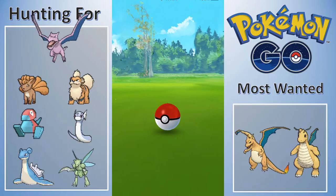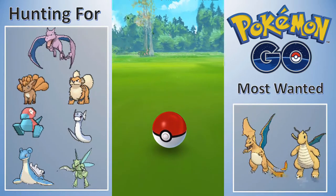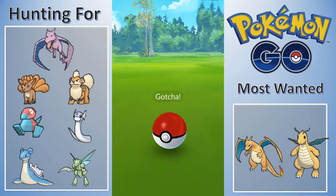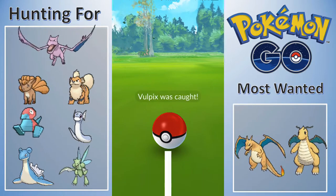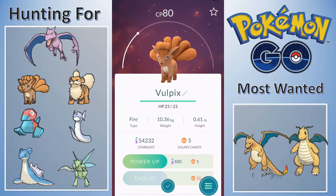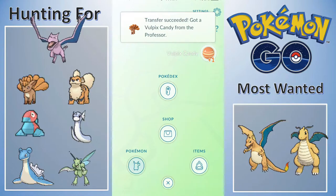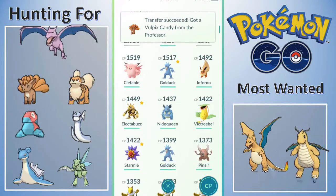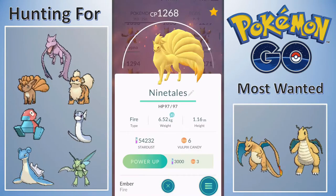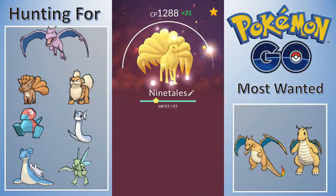Hopefully I can catch it - I should probably be throwing Great Balls at it, but nope, we didn't need to! Caught it with the Pokeball. I'm a little bit stingy with my Ultras and Greats and I probably shouldn't be. I have 5 candies now - let me transfer this one because it's not a great Vulpix, and let's go ahead and power up my Ninetales. I should be able to power this up twice, which is really nice.